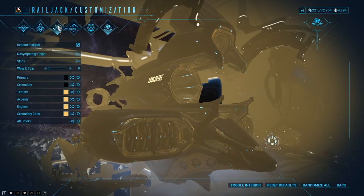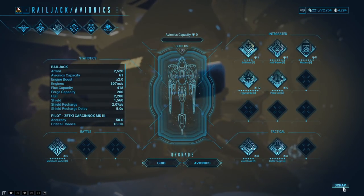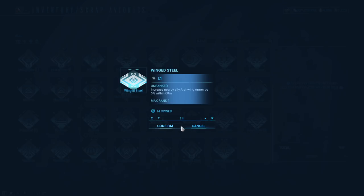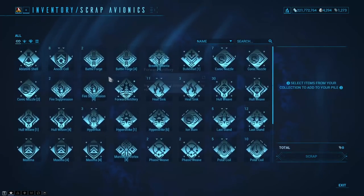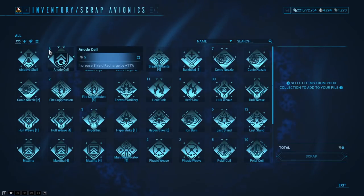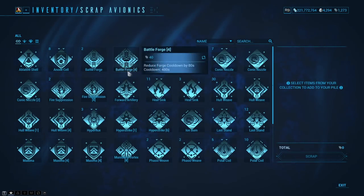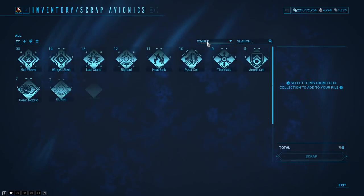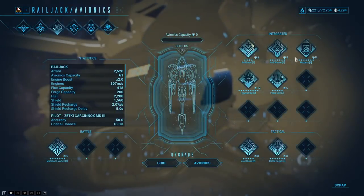One more thing — if you have an awful lot of avionics and want to scrap them, there's a section in the bottom right where you can scrap them and get Dirac back. For example I've got 14 wing stills — I can select all 14 and click scrap to get 70 Dirac back. You'll pick up a lot of duplicates. Just so you understand the numbers: the number in the top left of a mod means how many you have, and the number at the bottom means how many times you've ranked it out. You can also sort by sale price or amount owned.